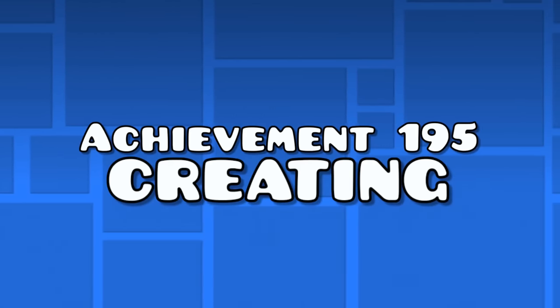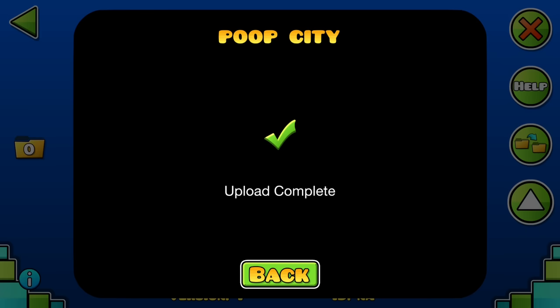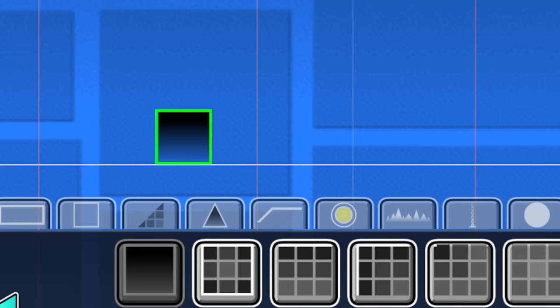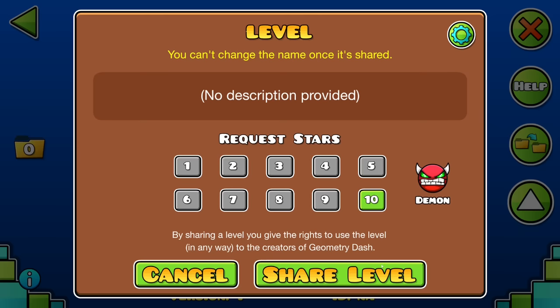Achievement 195 — the upload achievement. For the "Creator" achievement, all you gotta do is upload a level. Go to the creation tab, then go to the editor and place a single object, after which you can verify the level and obtain your achievement.